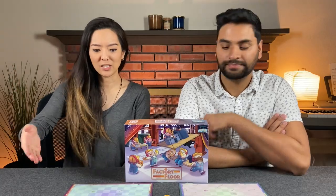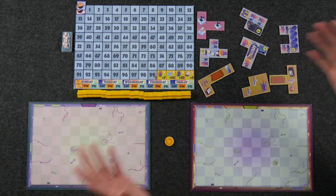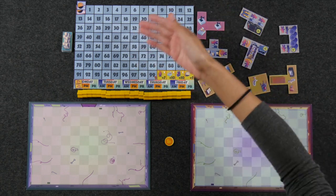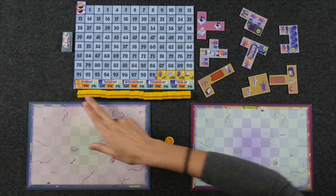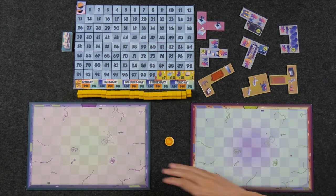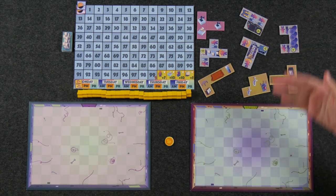If you please direct your attention to the center of the table, we are all set up here for our two player game of Factory Floor. In the middle, we have the scoreboard, which is also the round tracker, because we are going to be playing this game over a period of five days — Monday through Friday, a business week, weekend excluded. We each also have our own personal factory floors where we are going to be laying our polyomino tiles.